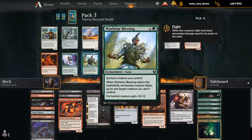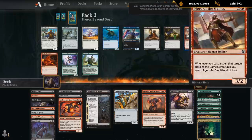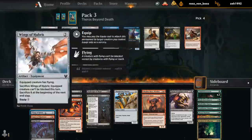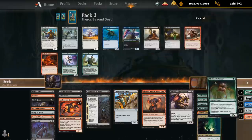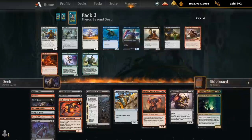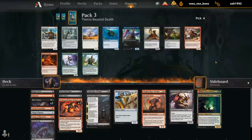If we were green, it would be an easy Blessing. Libation can always be the pick, but we probably need some more creatures for our red-black deck. We've got a couple ways of potentially targeting the hero, so it seems fine. Libation is never terrible, I agree, but our creature count in black-red is pretty low.